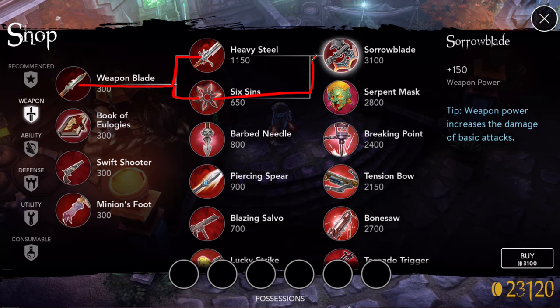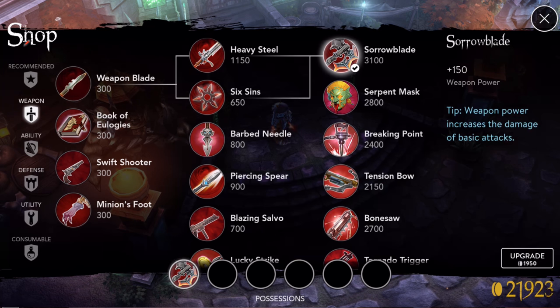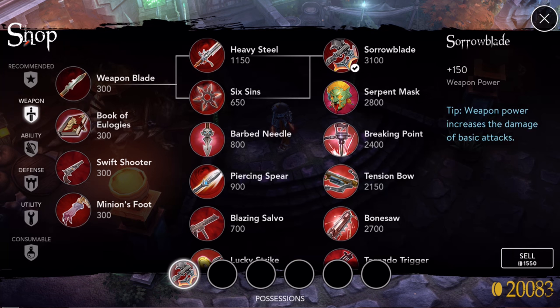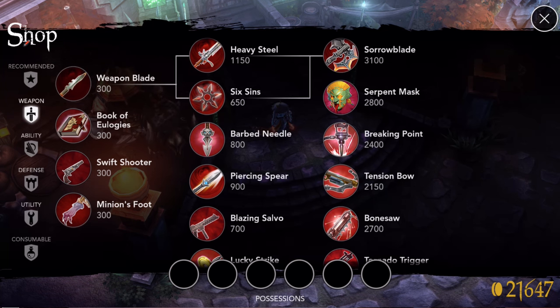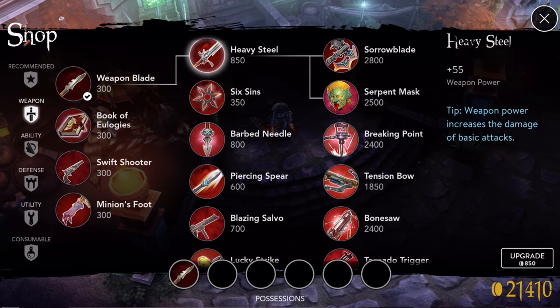There are really only two paths: Weapon Blade to Heavy Steel, or to Six Sins, and both of those end up at Sorrow Blade. To me, the logical thing was to buy Weapon Blade, then save up and buy Heavy Steel, then save up and buy Sorrow Blade. But that is by far not the best way to do it. Look at the prices: if you saved up without buying anything, Sorrow Blade costs 3100 gold. But when you buy the Weapon Blade first, Sorrow Blade drops to 2800 gold — you get all your gold back when it replaces that component.